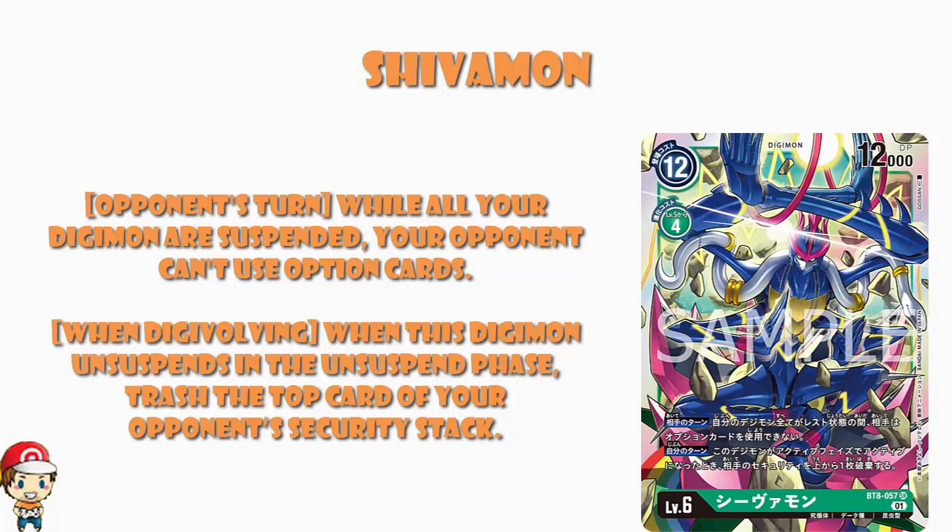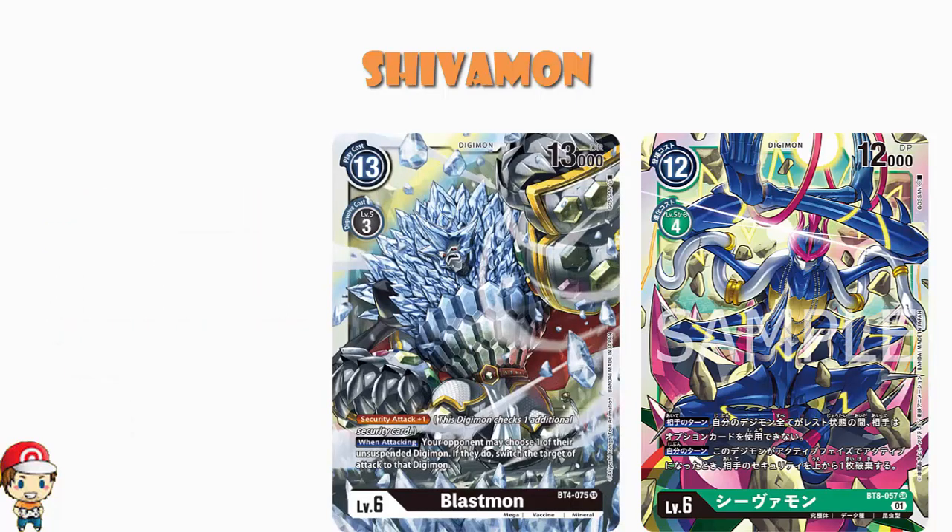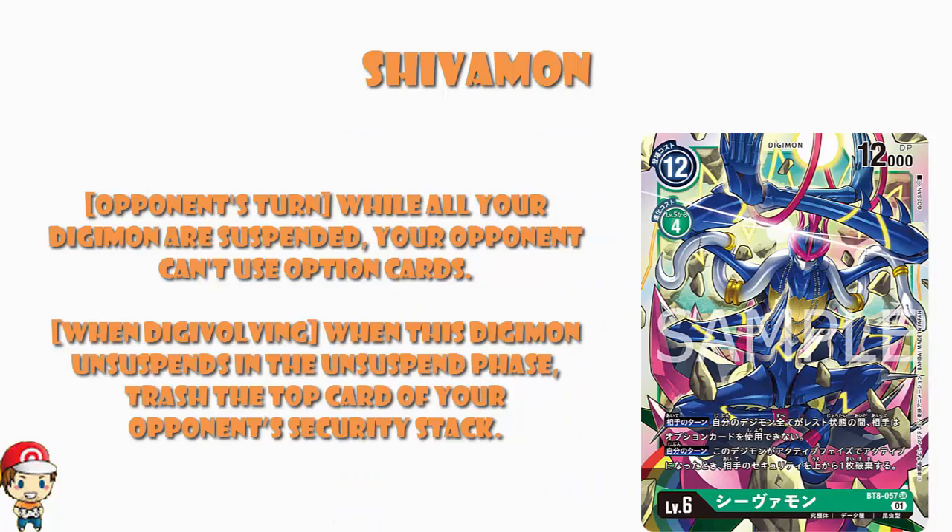I've been fawning over all the super rares in this set, giving them five wassies, which honestly seems a bit redundant at this stage. All right, take Blastmon — I pulled a bunch of Blastmon. I'm willing to say I don't think Blastmon's a very good card, though I'd love it if it started winning tournaments. It basically lets your opponent block you with whoever they want, which is clearly annoying. This set, however, is just giving us great super rares over and over again, and this is my favorite one so far.